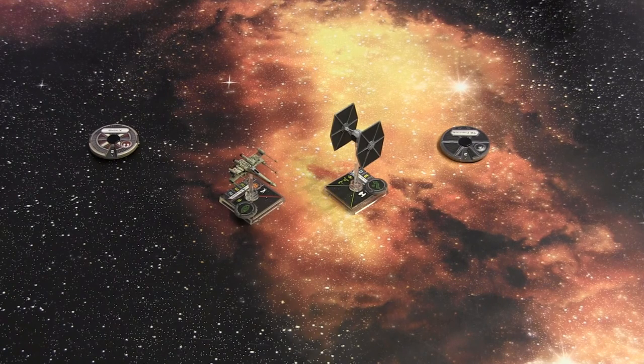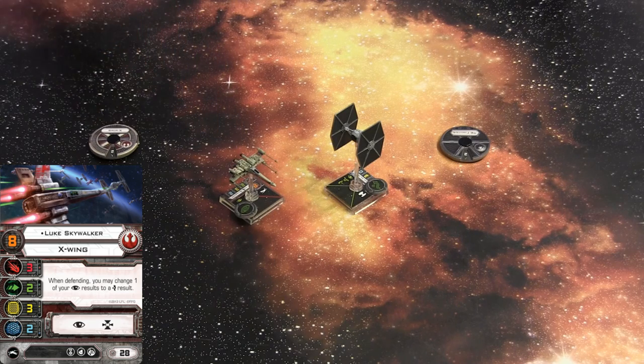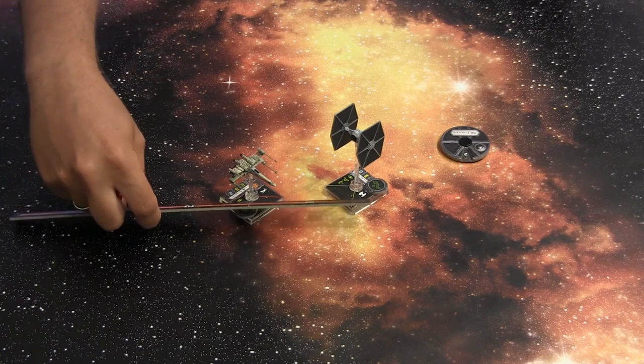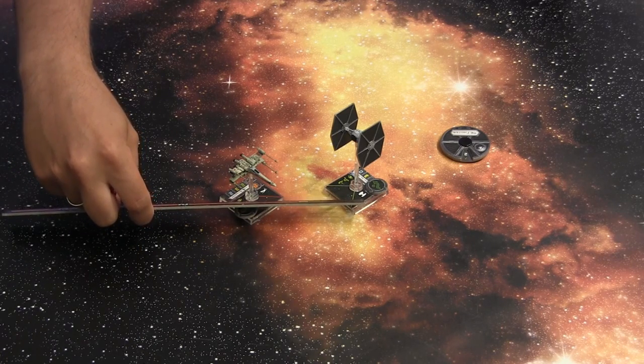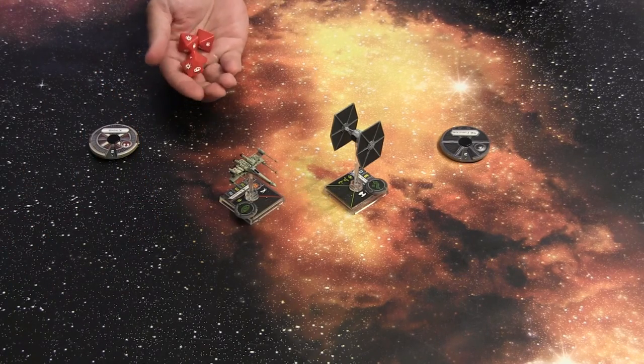The third phase is the combat phase. This is where each ship may perform one attack in descending order. Luke Skywalker is at pilot skill 8, so he fires first. Luke Skywalker has three attacks listed on his card, but being at range 1, he gets one additional die for his attack, giving him a total of four dice. Let's see if we can hit anything.